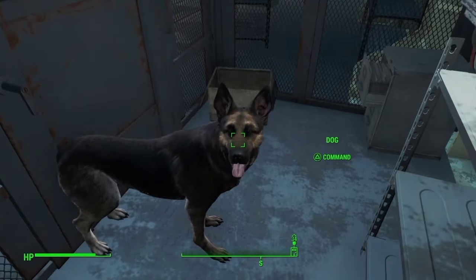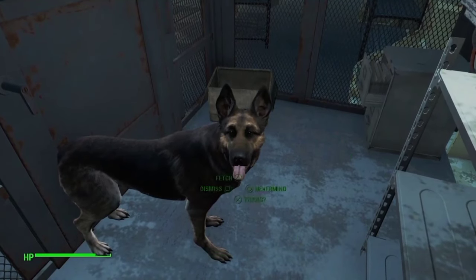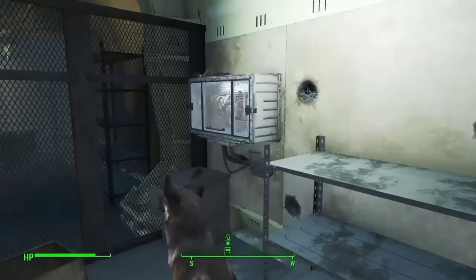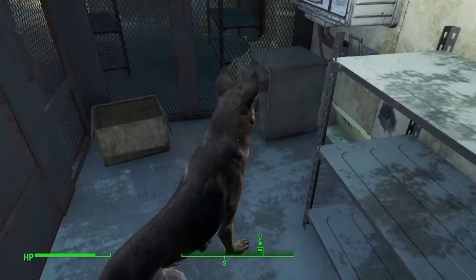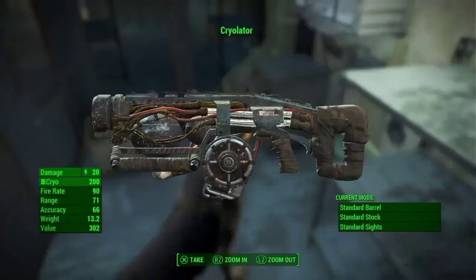Once you have him in here, you're going to go into his trade menu and tell him to fetch. You're going to tell him to fetch an item. And since there's nothing else in this area for Dogmeat to grab, he's going to reach into the Cryolator case, and you'll be able to get the Cryolator for free without having any lockpicking skills.